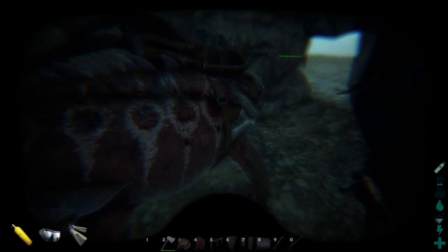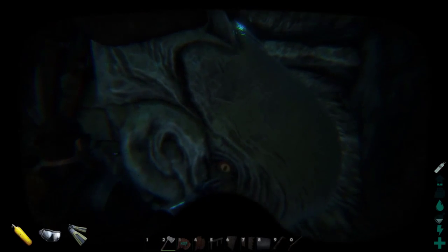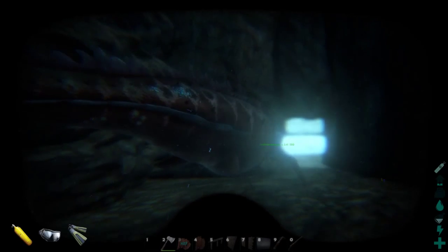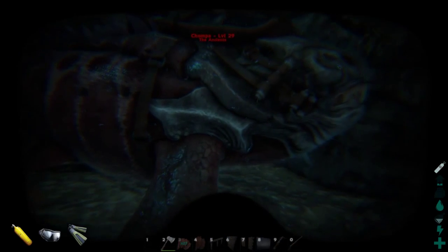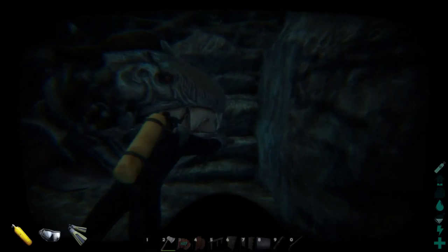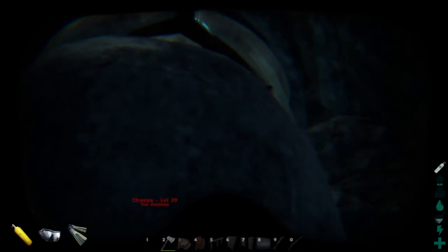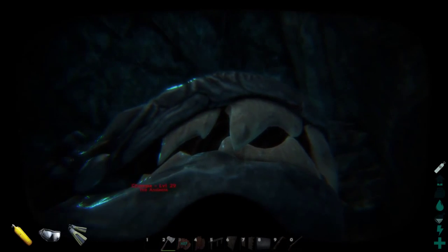The Dunkleosteus is a placoderm — essentially a genus of armoured fish that lived on earth during the Devonian period. They are renowned for being very heavily armoured fish. Dunkleosteus actually has a bone armour on its front of up to 2 inches thick. Another fascinating fact is it actually has no teeth. Those big blades you see inside the front of its jaw are just extensions of its jaw bone, sharpened together by the grinding motion as it closes its mouth.